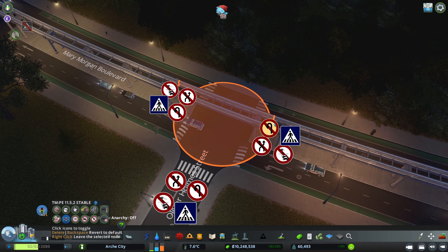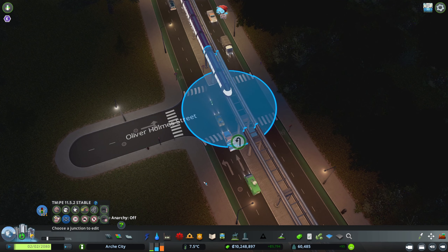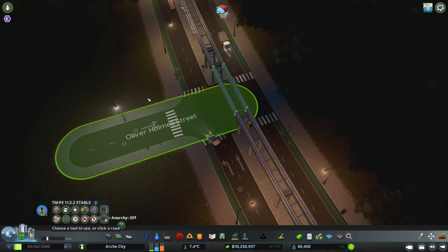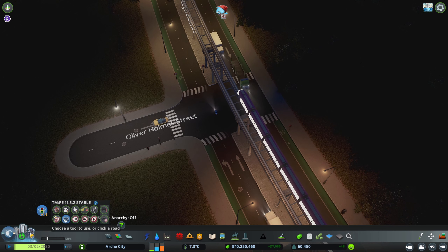And finally, the U-turn. U-turn is basically exactly what it means. Cars that come in here will be able to U-turn over there without having to, for example in this case, turn left and wait for the junction to clear. They can do this straight from here.